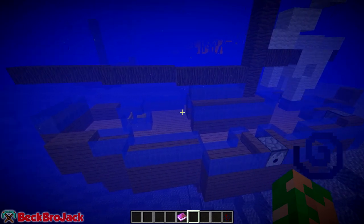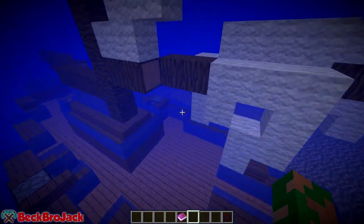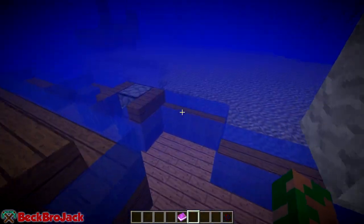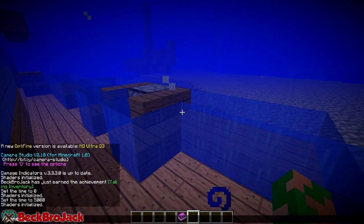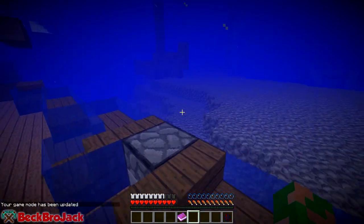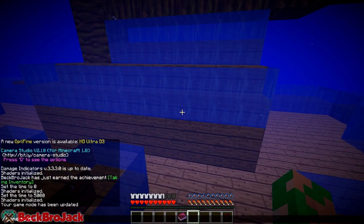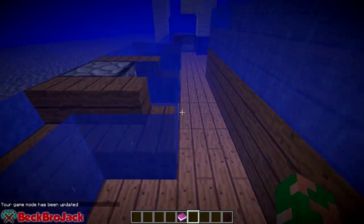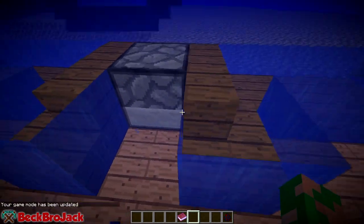This might be a sloop or a schooner - they go by names based on size. When you have just the helmet on you get night vision, and when you have the whole suit on you can actually breathe underwater. If I go into survival mode I shouldn't lose any air bubbles - see, I'm not losing bubbles, but the durability will eventually start going down. Let's go back into creative mode so I can fly around more easily.